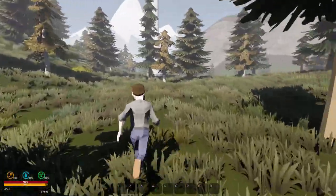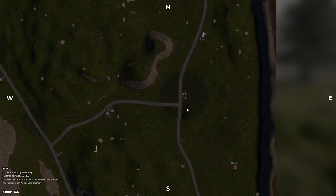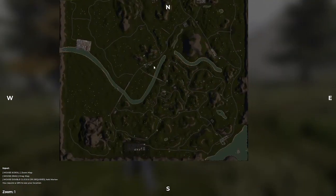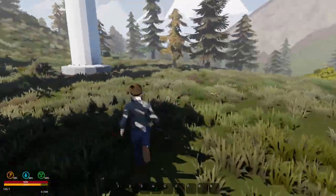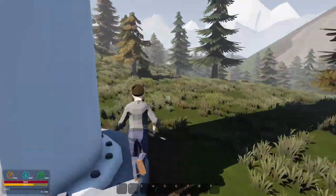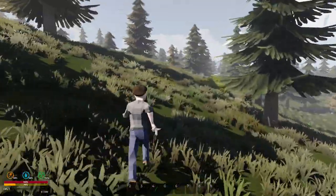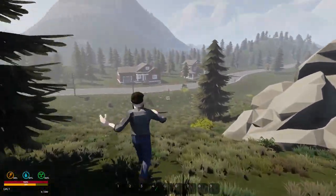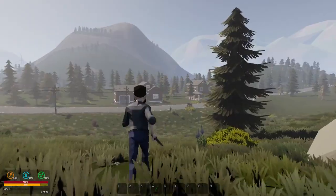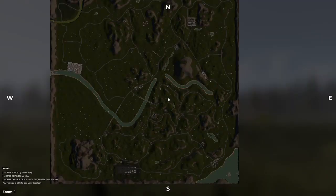I tried getting cool gear — these black circles I believe are radiation zones where you need gas masks and filters to get in. Our first priority needs to be finding a house and getting our bearings on where we are. We've got a house right here with some zombies out front, and more houses down that way right next to a big mountain.